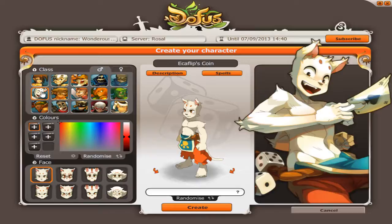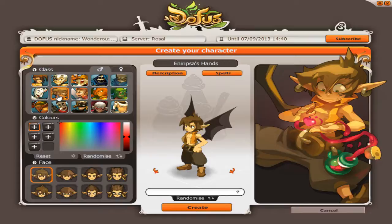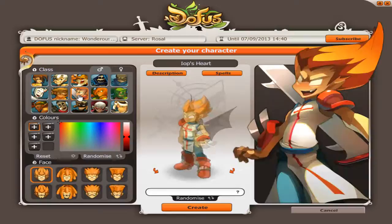The next class is the Anarypsa. Anarypsa is the main healer class of Dofus, which is basically what everybody uses them for. They have a decent amount of attacks, not that long-ranged, but they're mainly used for healing.